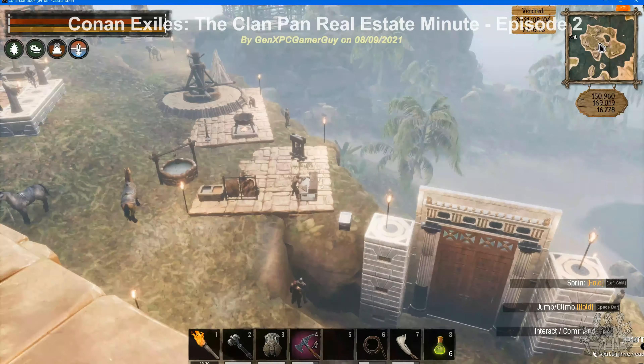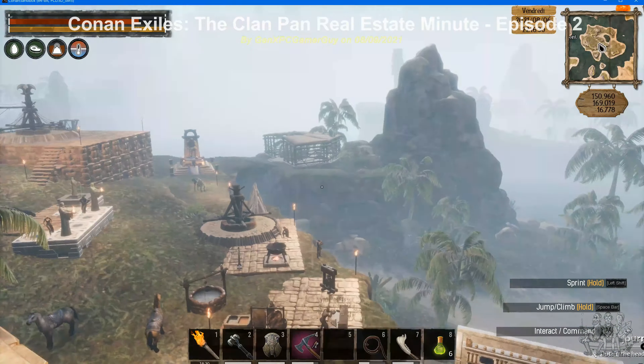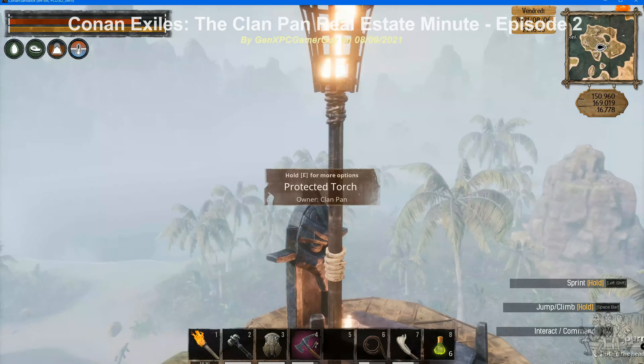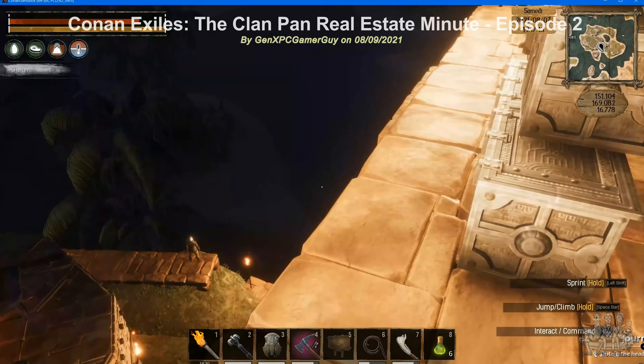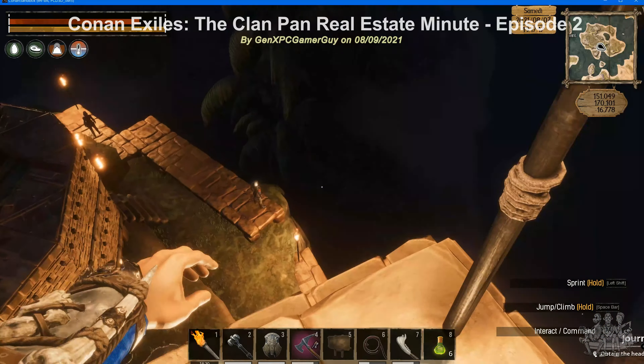The base is built predominantly on the high ground on the island. About 90% of this high ground is inaccessible except by climbing, and the accessible part can be blocked with a short wall and a gate with doors. The choice of location, design of layout, building, and acquiring of thralls for defense of this base were done by our glorious clan master Okralat.